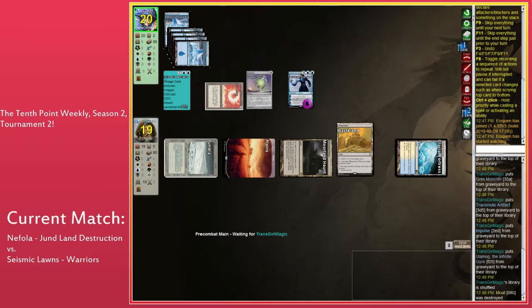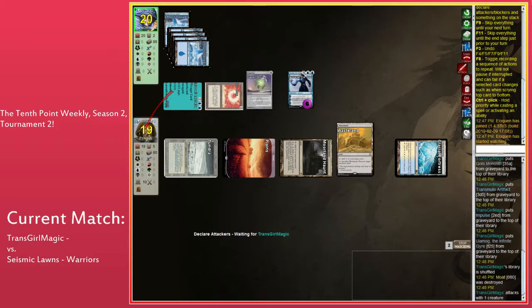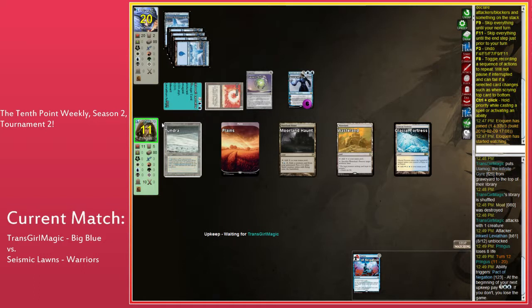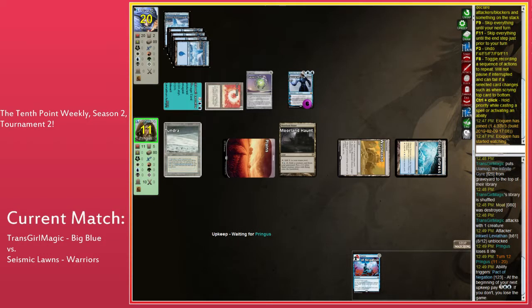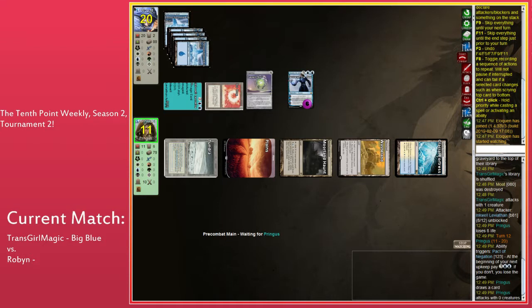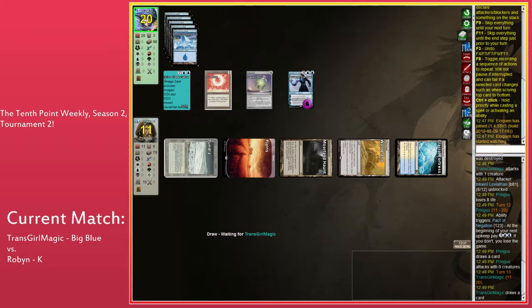We're watching a very interesting game. There is an Inkwell Leviathan in play — I'm pretty sure this game is over. What does that one do? It has Shroud, mostly, and Island Walk and Trample. It's like a 7/11. Its main thing is Shroud — that's why it's usually a threat. It has some evasion in the form of Island Walk and Trample. This is game 2, Robin is up one, so we're looking at a game 3 situation. It seems likely.